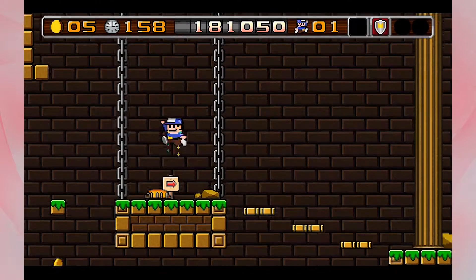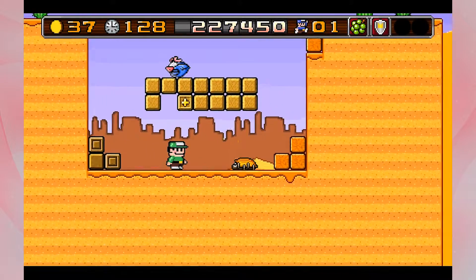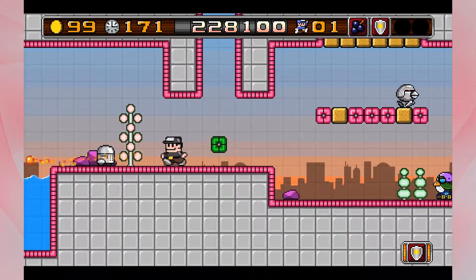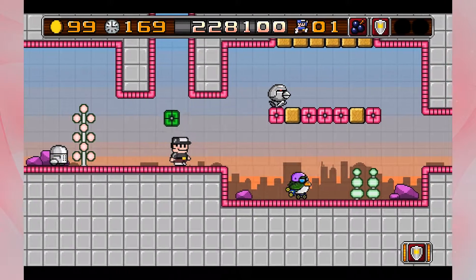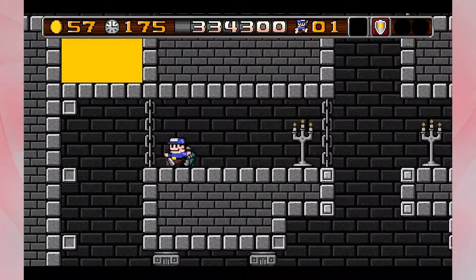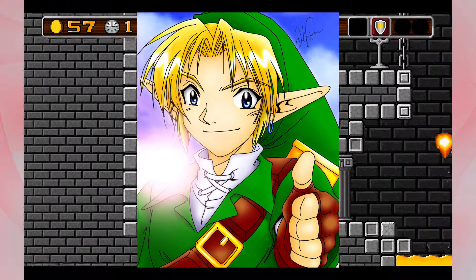There are five worlds in this game: the forest world, the desert world, the ice world — everyone's favorite! — World 4 is the techno level, and finally level 5 is spooky world. These are just the names I've called them; I don't know what their official names are, but I like the names I picked.